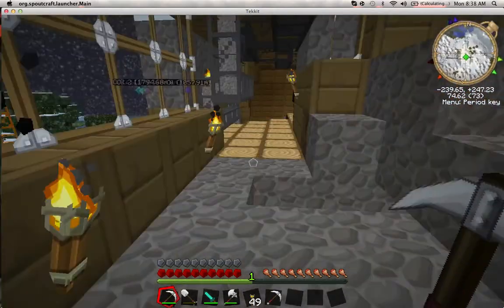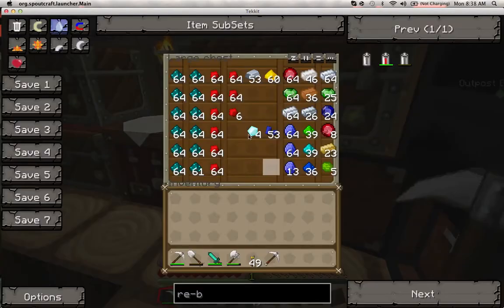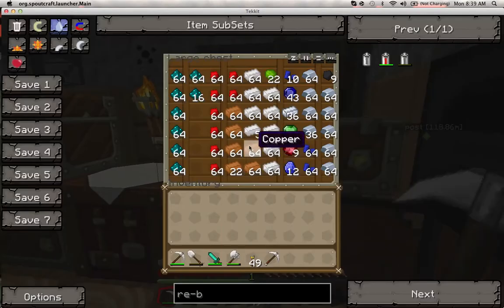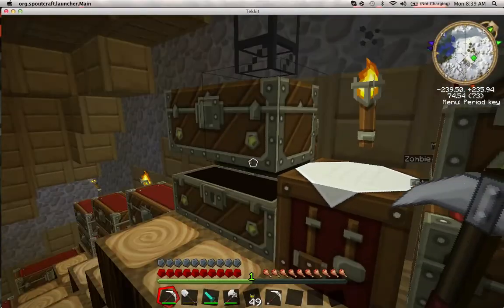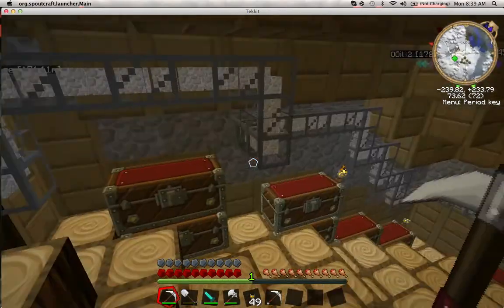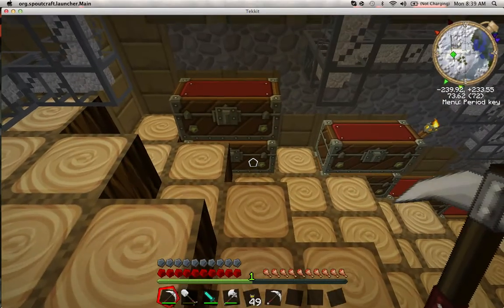Here is my storage room with all my materials — nickelite, redstone, iron, glowstone, emeralds, apatite, dusts, rubies, bronze, uranium. My quarry is pumping the good stuff into these chests over here. Some chests are filled with cobblestone and other things, nothing too amazing. And this is my materials chest.